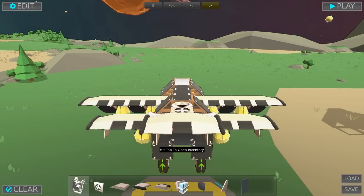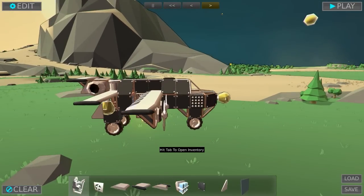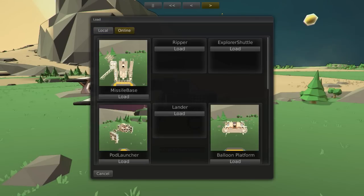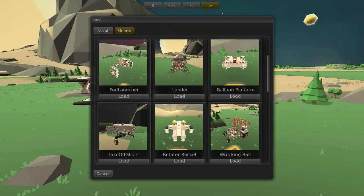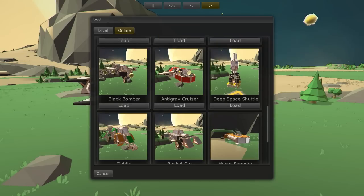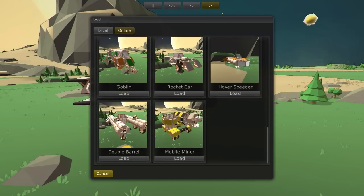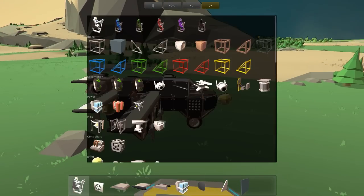I've actually loaded up some of the creations that are already made by the developer and they're pretty cool. He's got a bunch of really insane vehicles made. I'm not sure if he made any more after the last update or not, but he added a bunch of new parts — apparently atom bombs now.